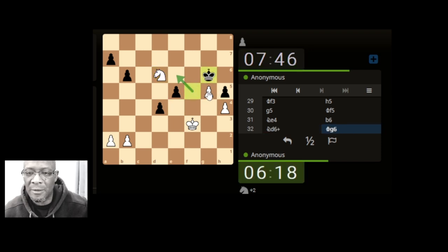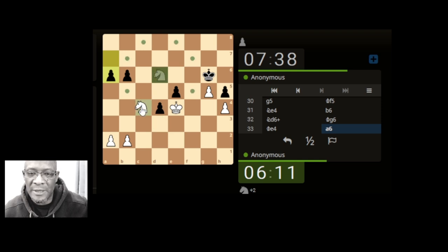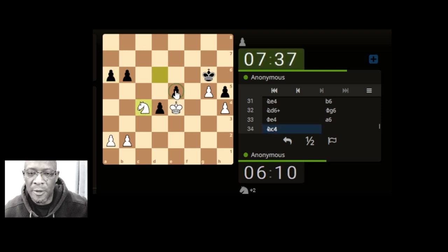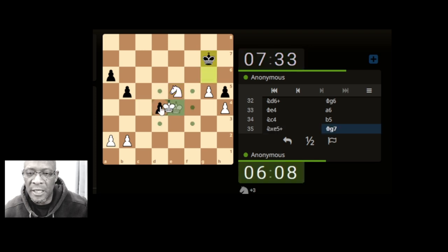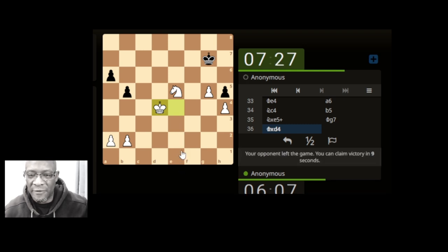I think they can hear us — it gives us that moment to go here and block the pawn. Now the knight can dance around, attacking one pawn and another pawn and another pawn with a check. Then the king can take the pawn and we can rest easy. And they've left the game.